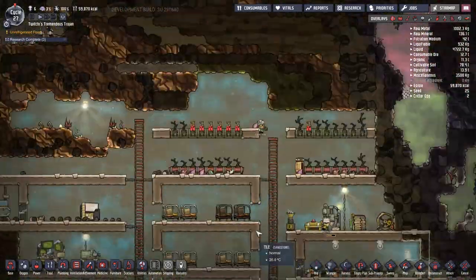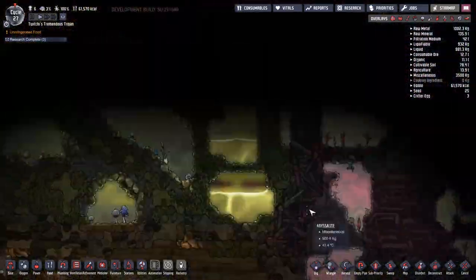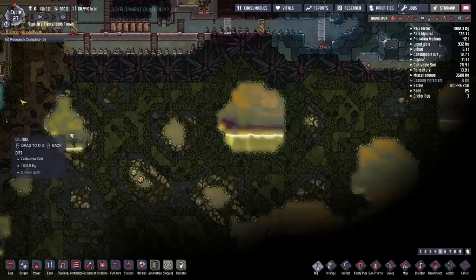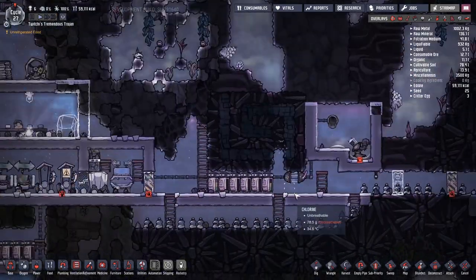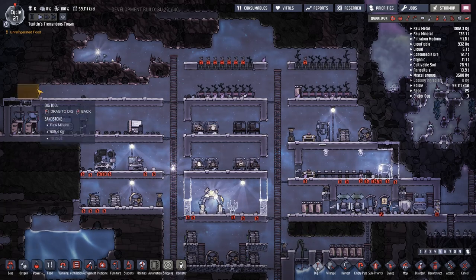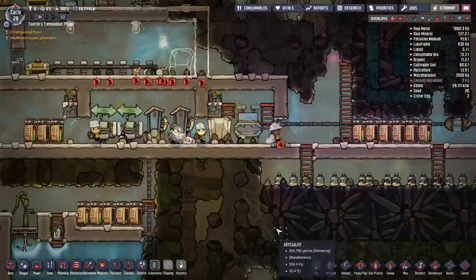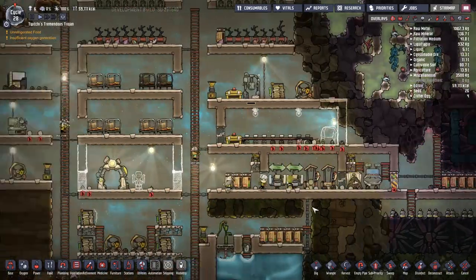We've decided it's finally time to illuminate this rock — it's amazing we've gone so long without any illumination, once again adding credence to my theory that duplicants can actually echolocate. I'm going around putting down a whole load of dig jobs because any geyser hidden behind rock — the neutronium underneath it cannot be dug, so if I see a gap in the array I know that's a place to look. A little cheaty maybe, but it's a system we're given as a player so I'm going to make use of it.